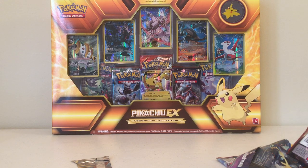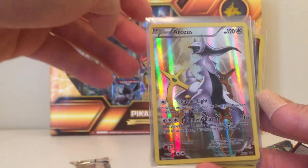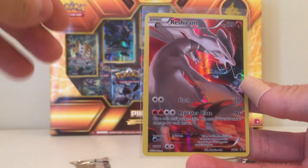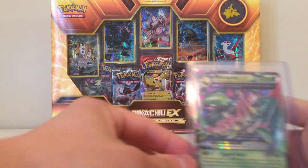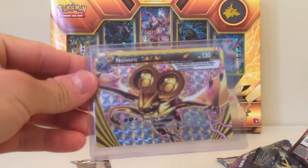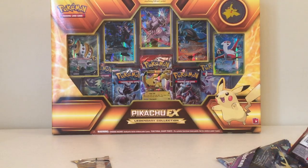In my opinion, totally worth the $35 you're going to pay for it, because you already get a pretty cool Hoopa EX promo card, and these legendary cards — Arceus, Keldeo, Latios, Dialga, and Reshiram — they're all holo. And then on top of that we pulled a Mega Sceptile EX, a Noivern BREAK, and a Mega Houndoom EX card. So definitely worth the money. I would recommend everybody grab one of those, and stay tuned — we will probably be opening up that Pikachu EX box in the back there. Hopefully we get just as great pulls as we did with the Hoopa EX box. Alright, thanks for viewing, take care!